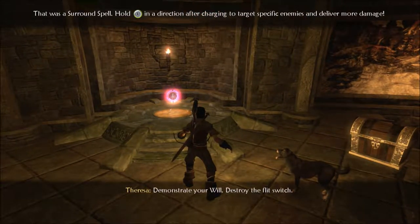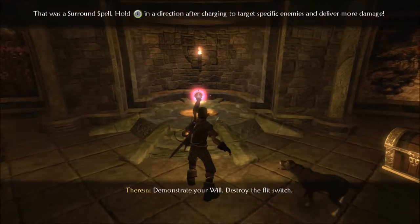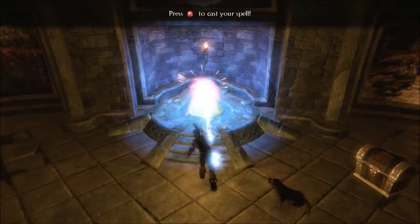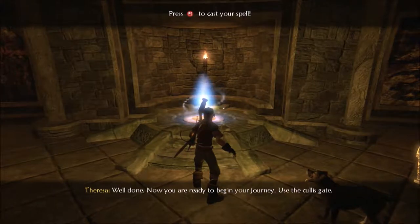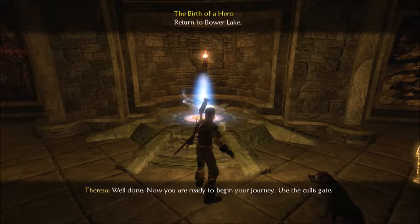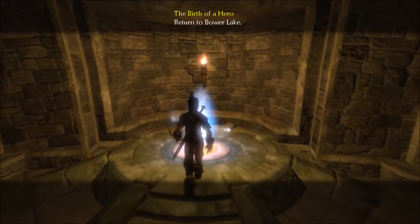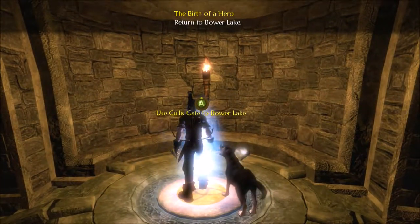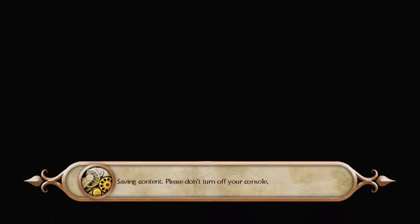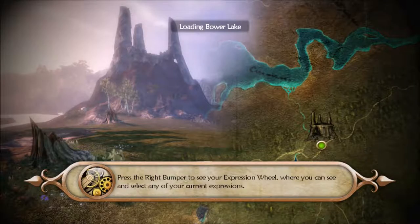Demonstrate your will — destroy the flit switch. We're gonna throw it — damn, that was loud. Now you are ready to begin your journey. Use the color skate to Bower Lake — that kind of rhymes a little bit. I'm gonna drink my coffee now, before I say something stupider.